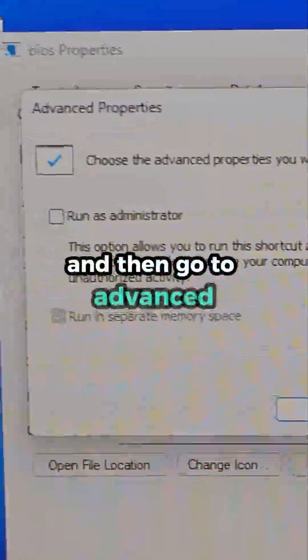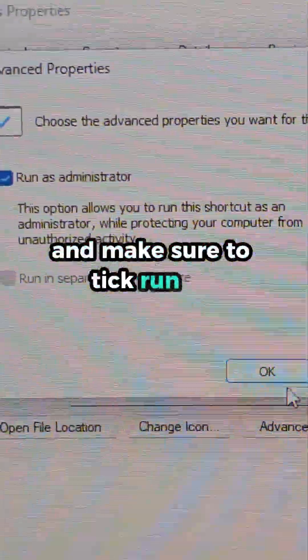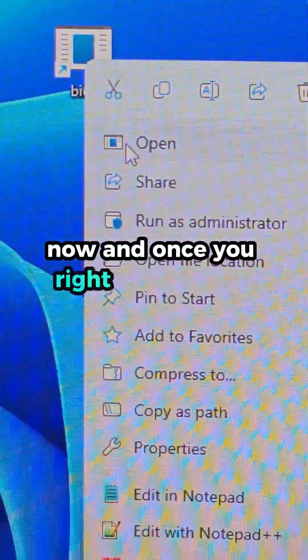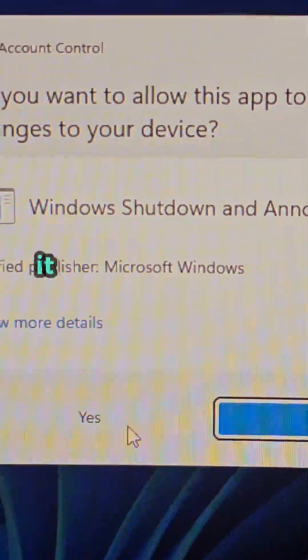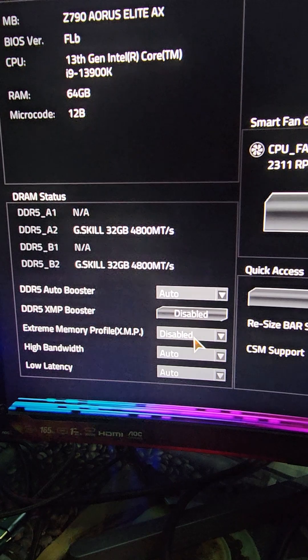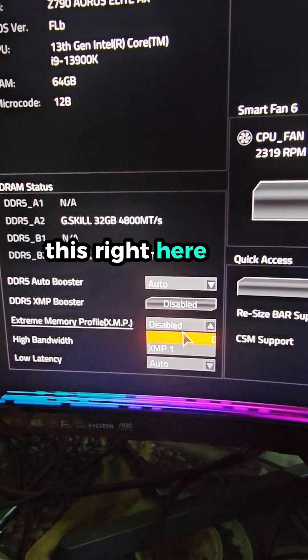Now right-click on the shortcut, go to Properties, then Advanced, and make sure to tick 'Run as administrator,' then hit Apply. Once you right-click and run as admin, it will automatically take you to BIOS.